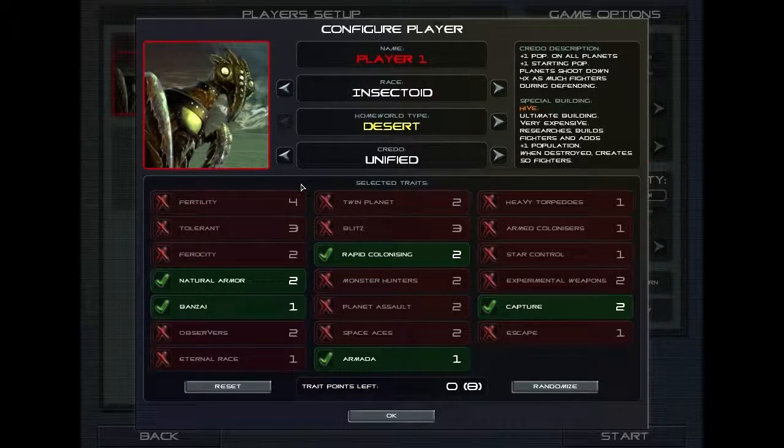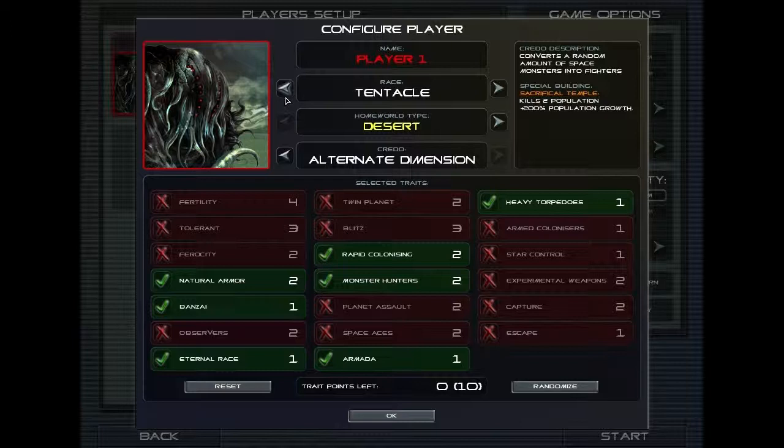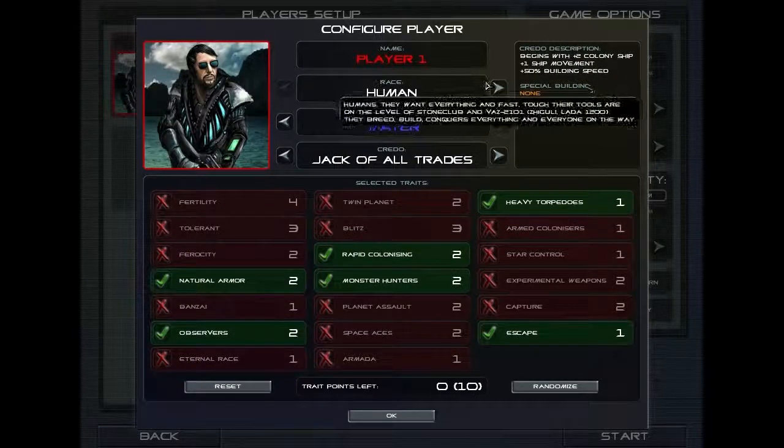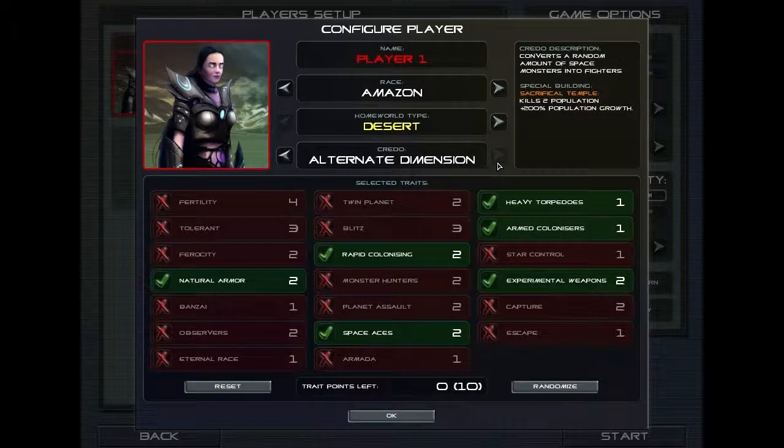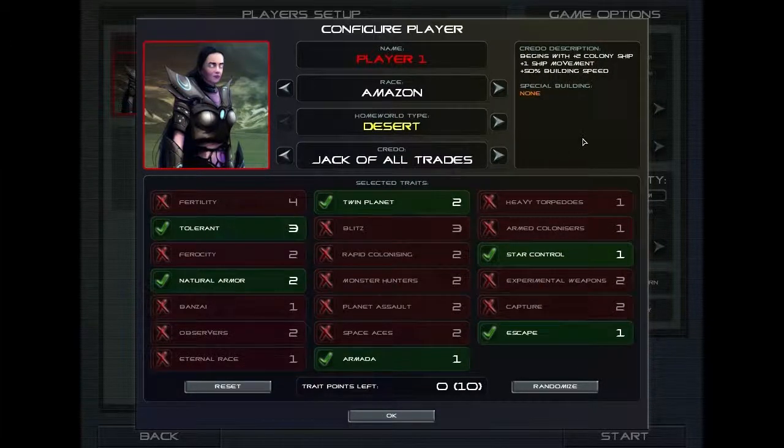As you can see, you're presented immediately with a large choice of information. You get some little description about your credo type and what special abilities you can get with it. You've got various traits down here which show the points — this allows you to help customise your race a little bit better. Now, the race doesn't actually make any difference. You can choose any race you want, any homeworld type, and you can choose any credo. It's the credo that actually makes the difference. So in this example we're going to take Amazon Race, Desert, but we're going to pick the jack-of-all-trades.